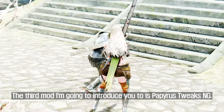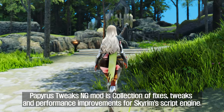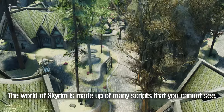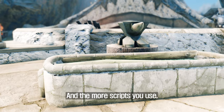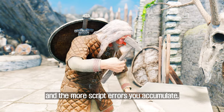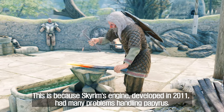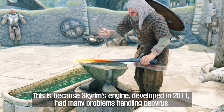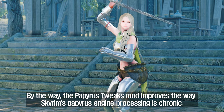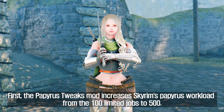The third mod is Papyrus Tweaks NG. Papyrus Tweaks NG is a collection of fixes, tweaks, and performance improvements for Skyrim's script engine. The world of Skyrim is made up of many scripts you cannot see, and the more scripts you use the more likely you are to run into script errors. The more script errors you accumulate, the more likely your save files will get corrupted or encounter bugs. This is because Skyrim's engine, developed in 2011, had many problems handling Papyrus.